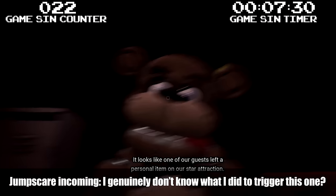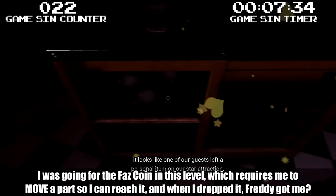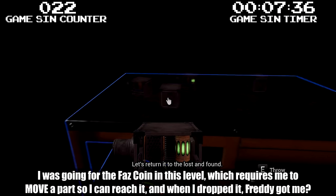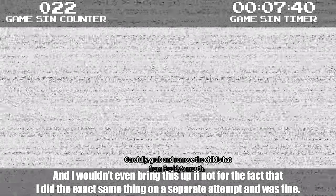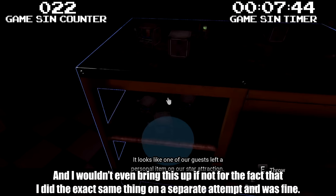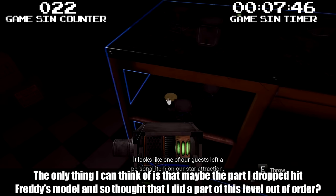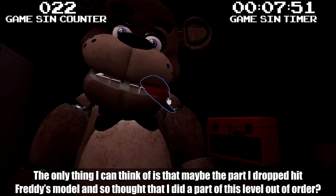Jumpscare incoming. I genuinely don't know what I did to trigger this one. I was going for the fast coin in this level, which requires me to move a part, and when I dropped it, Freddy got me. I wouldn't even bring this up if not for the fact that I did the exact same thing on a separate attempt and was fine. Maybe the part I dropped hit Freddy's model and the game thought I did something out of order.